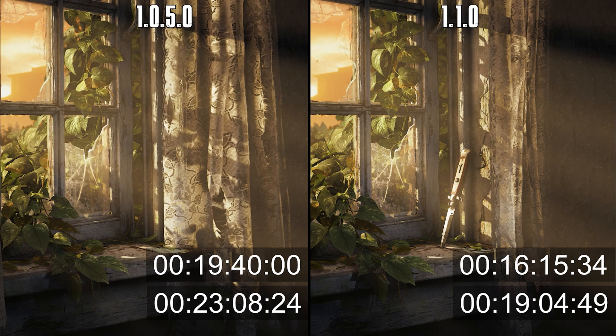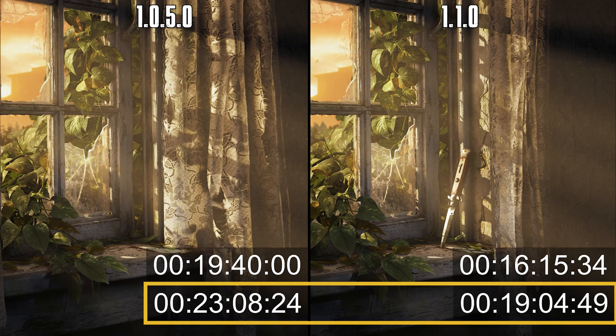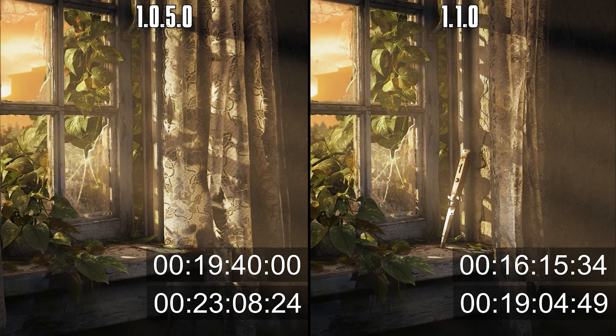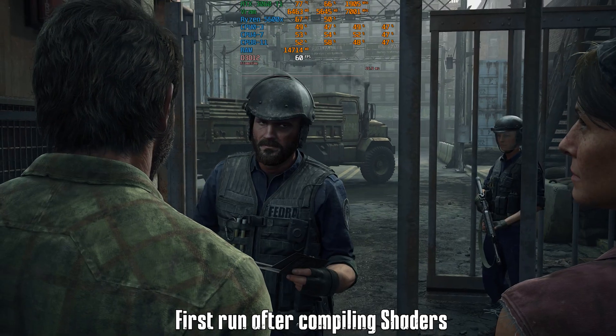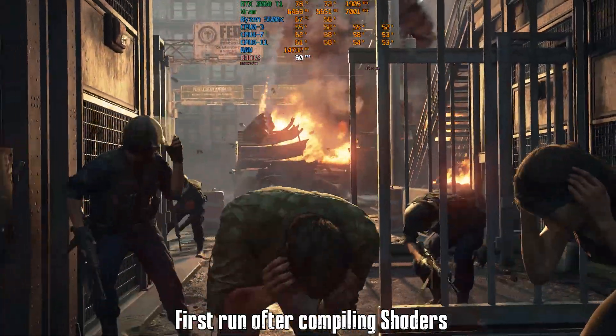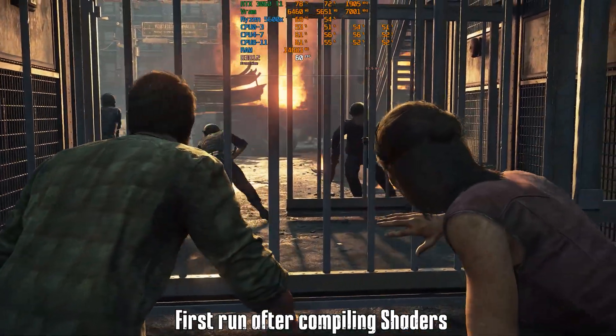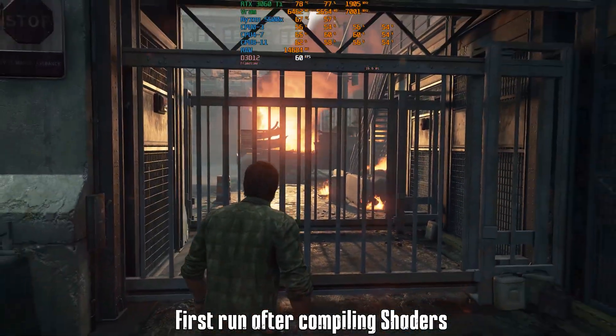So with this latest patch, there is a 3-minute reduction in the main story and around 4 minutes for the DLC with the Ryzen 5 5600X. I've also checked for shader compilation stutters, and during the first run in this area, the game performance was stable with no indications of any kind of stuttering.